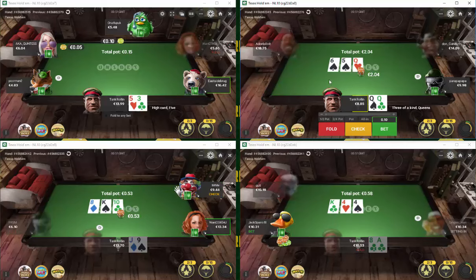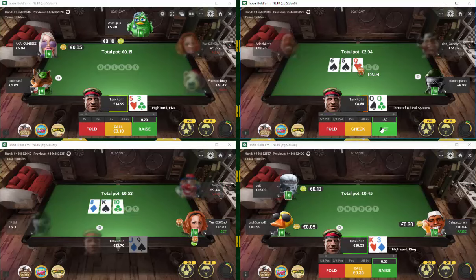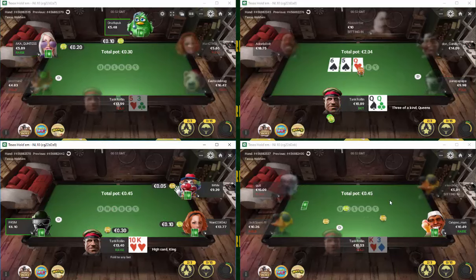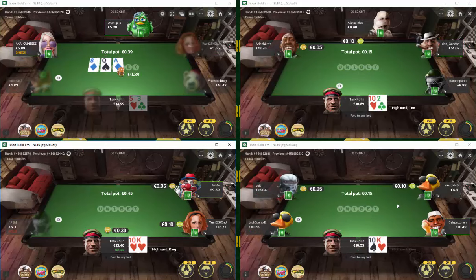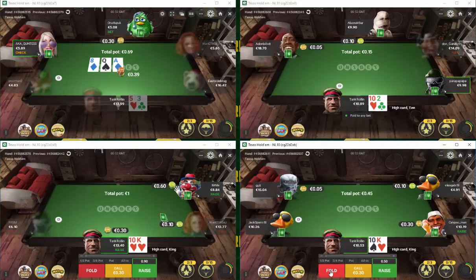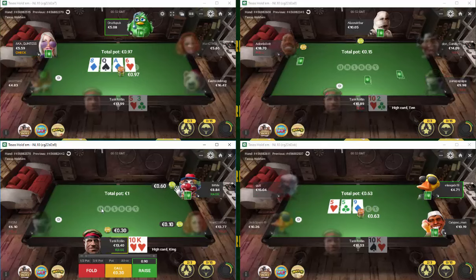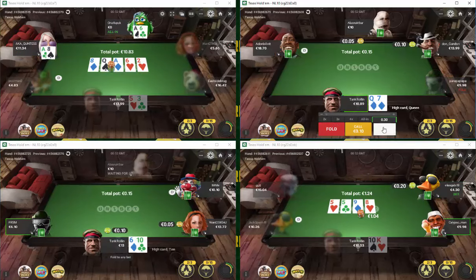That's top set, which we like. Not a super wet board but there are definitely some draws out there, so I'm going to go with a reasonably chunky bet. We just get the fold, which is somewhat disappointing. We've been tiny three-bet with king-ten. We need to see a lot of red on the flop - that is not a lot of red going on there, so we'll just fold.